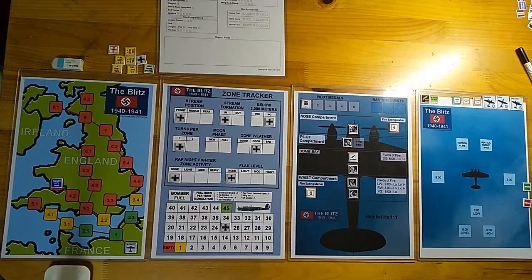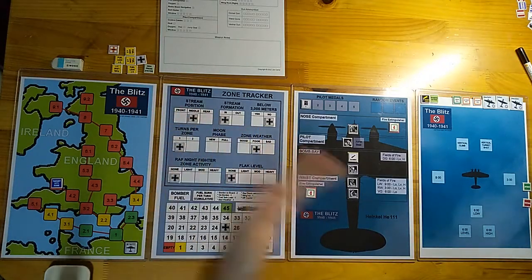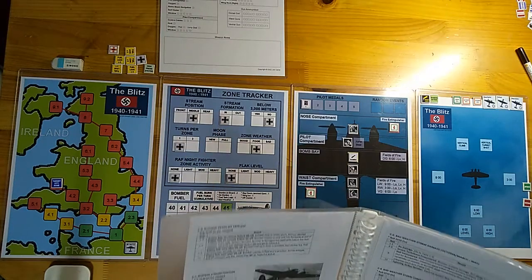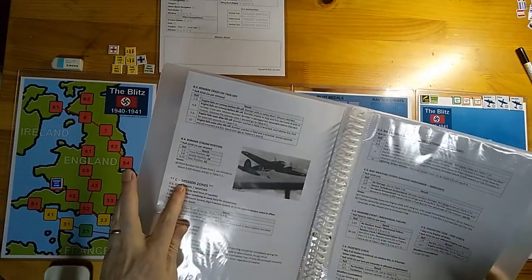The bomber is in the air with no problems. Now we join the stream formation — a very loose, long stream formation many kilometers long with bombers at slightly different altitudes to reduce collision risk. We roll for stream position on table B4 — we rolled an 8, so we're in the middle stream position for the remainder of the mission. We'll move to the next zone.